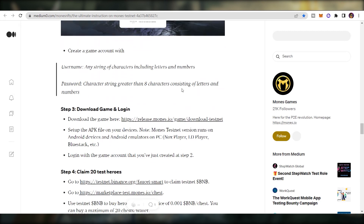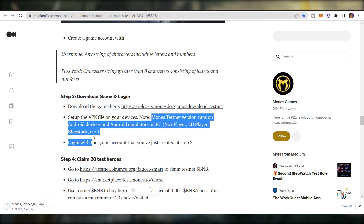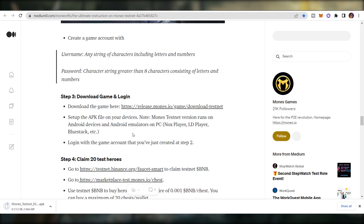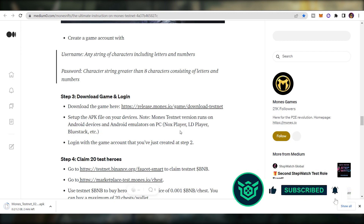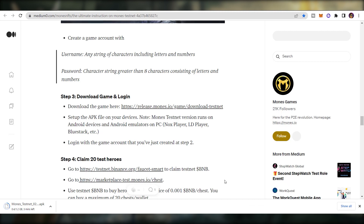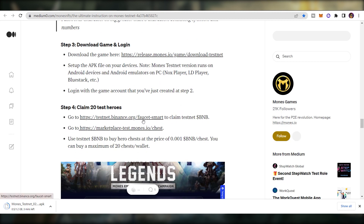Next, download the game and log in. Access the download link — it's an APK file because the Mon's Testnet version runs on Android devices and Android emulators on PC, like NoxPlayer, LD Player, or BlueStacks. While waiting for the download, go to the minting faucet link to claim your 20 test heroes, since you'll need heroes in your game account in order to play.